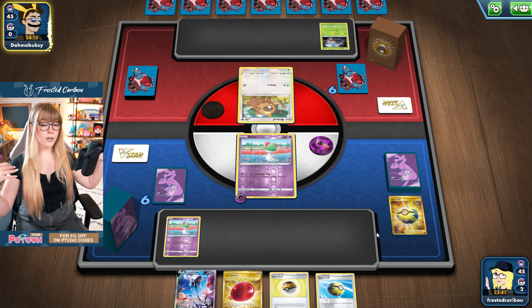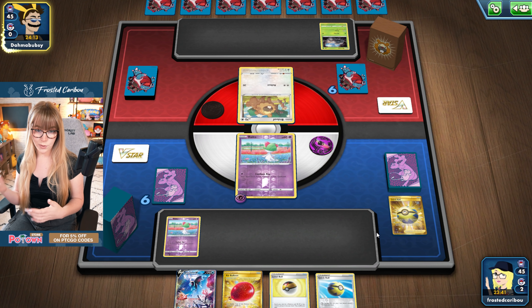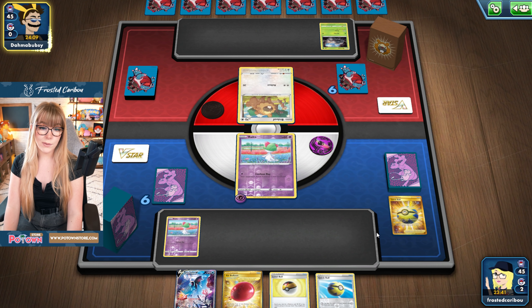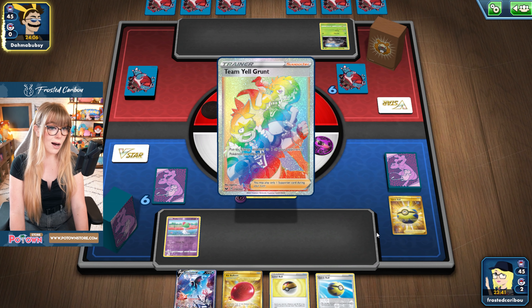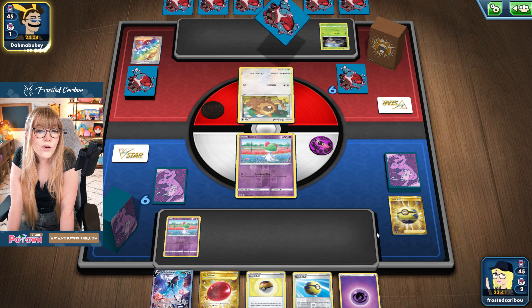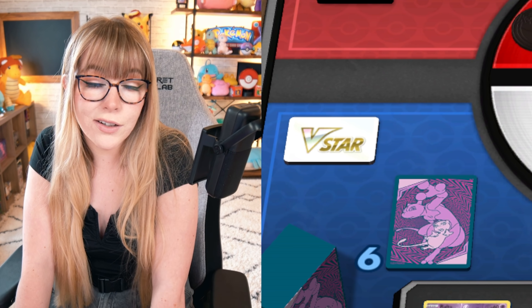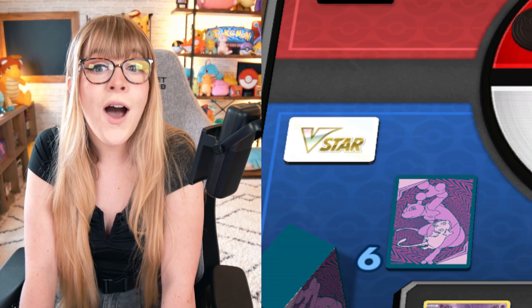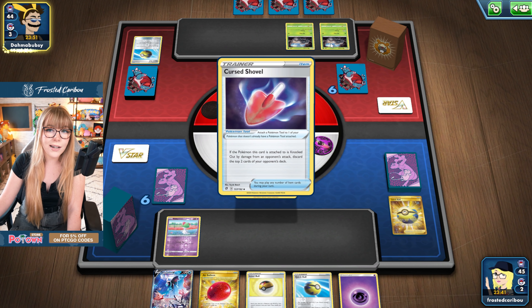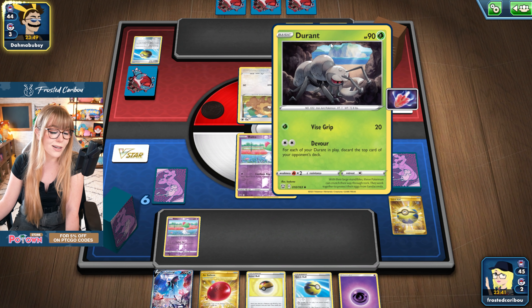We're slowly going to discuss what this deck does, but obviously you can see it's a Gardevoir deck — that's why we have two Ralts out. Gardevoir... I was like, oh, people like Gardevoir, are kind of obsessed sometimes, low-key. Oh, we're playing against Durant. Wow, I didn't even notice that. For some reason I was thinking this was a Beedrill. I'm blind — I just see green card, one prizer, and like, oh, it's a Beedrill. But no, that is an ant. That is a cute little ant.